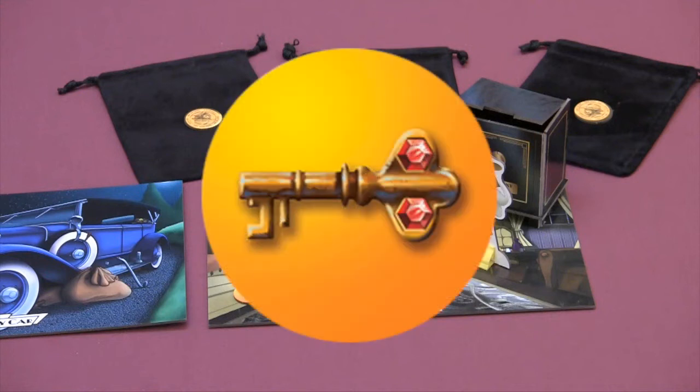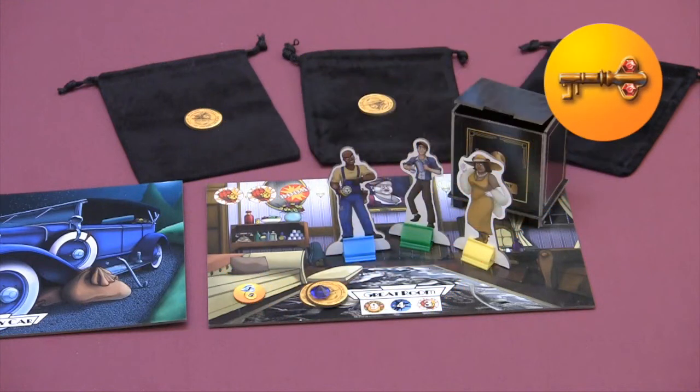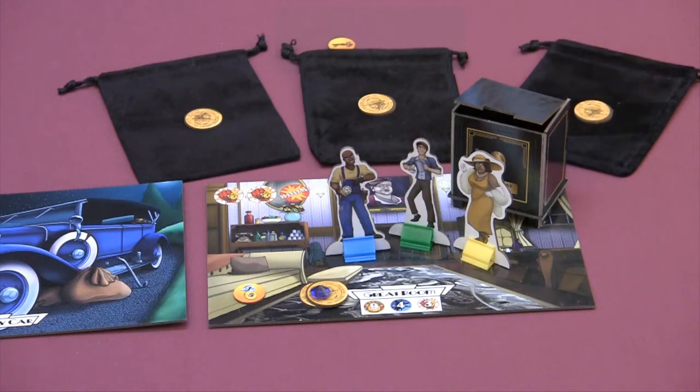If you draw a token showing a key, put it beside your stash bag. In a future turn, a key can be used to unlock a face-down room card and open its safe. Unused keys are worth three loot at the end of the game, and keys can never be destroyed in an explosion.